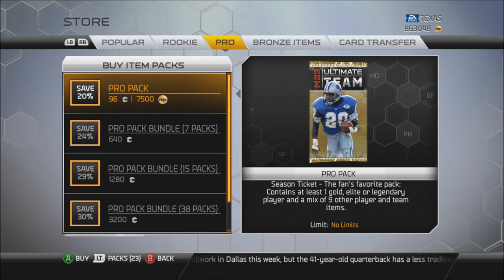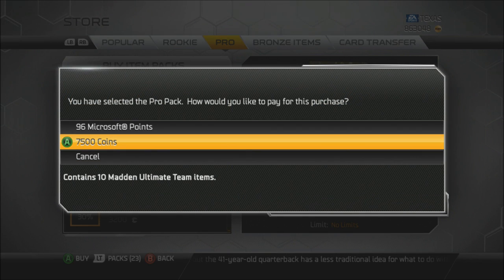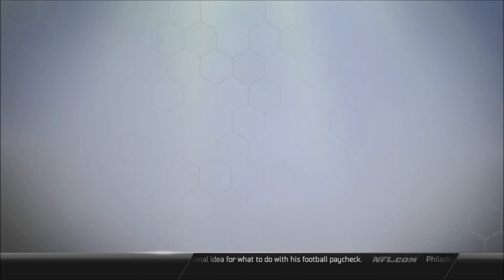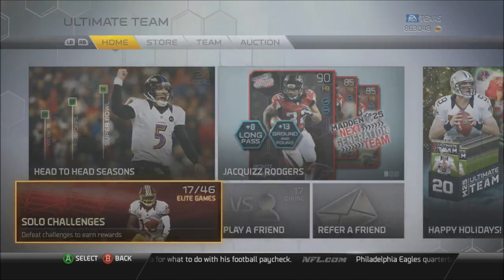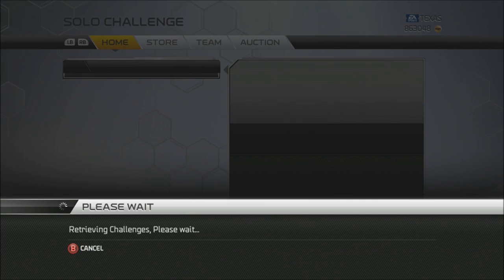I have 20 all pro packs to open tomorrow and if I do not pull any of these collectibles early and pretty often, it's going to be kind of tough to quick sell a bunch of cards and spend 7,500 coins. Before I do this, let me make sure there's no solo challenge up to date because if there is, I only got to pull one. I do not want to spend any extra coin that I have to.